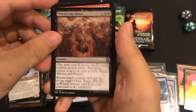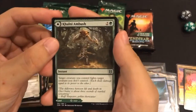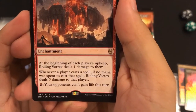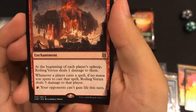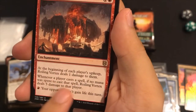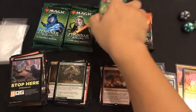Uncommons: Thwart the Grave, Shadow Skull Minotaur, Colony Ambush and Rolling Vortex. At the beginning of each player's upkeep, Rolling Vortex deals one damage to them. Whenever a player casts a spell, if no mana was spent to cast that spell, Rolling Vortex deals five damage to that player. Wow - and it prevents life gain. That's kind of cool. There must be some kind of mechanic that allows for casting with no mana use. Swamp, and our first ad card - that's almost a rarity right now, more rare than our mythics!